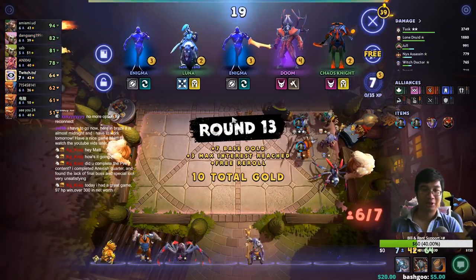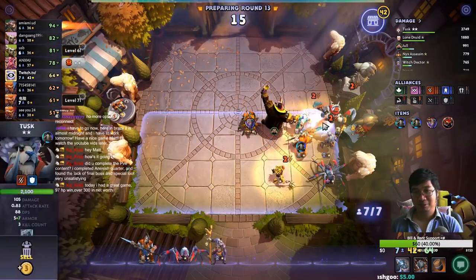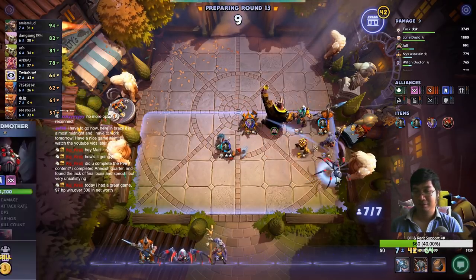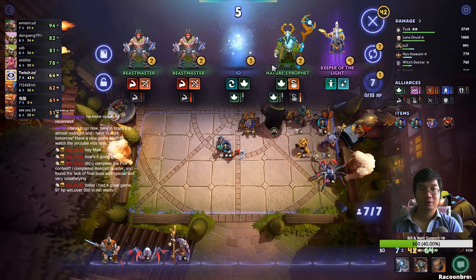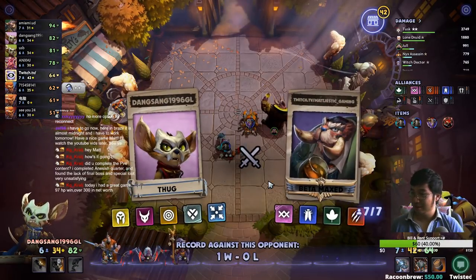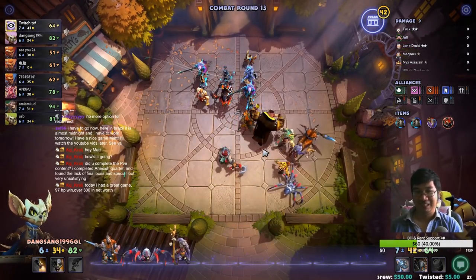What item do I use? I use the troll mask a lot. So many good things — I'll use the troll, I use him now. What happened was Lycan was not getting damage off, so we'll just adjust for it. I can't use the mask because all my units want to cast. I had a great game today — 97 HP, 300 net worth, very well played my friend.